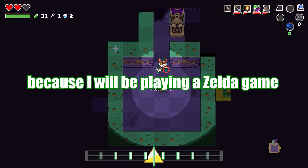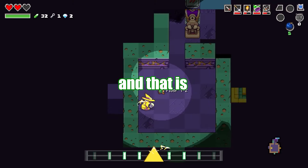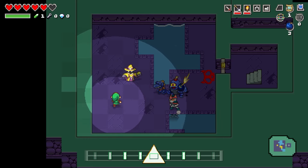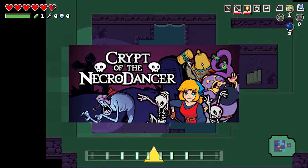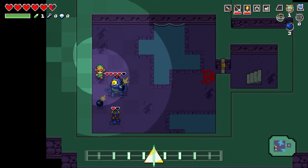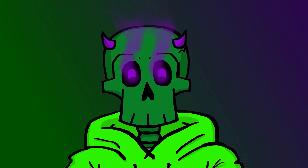I'm really excited for today's video because I will be playing a Zelda game that I bet some of you have never seen before — Cadence of Hyrule. Cadence of Hyrule is both a spin-off of The Legend of Zelda and an amazing rhythm game called Crypt of the Necrodancer. Yeah, you heard that right — this is a Zelda rhythm game, but don't let that throw you off because this game is so fun.